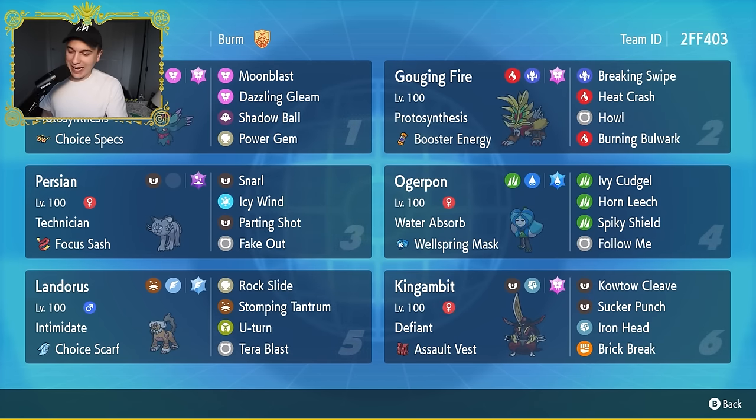I am an Alolan Persian apologist. I really like this Pokemon, and I think it's just outclassed — it's not the best Fake Out user, not the best Snarl user, not the best Icy Wind user, not the best Focus Sash lead. But there are situations where it's incredibly useful because it gets all of these things. The fact that it gets Technician is one of its abilities — it's got a couple of great abilities. Fur Coat is another one that can really help it be far bulkier.